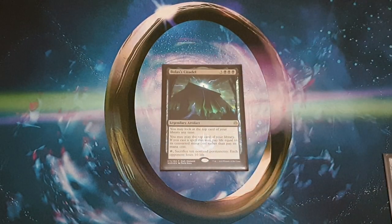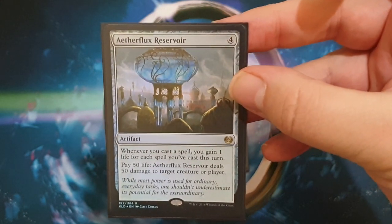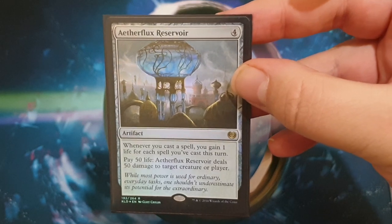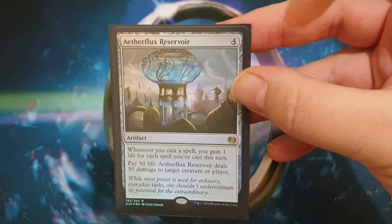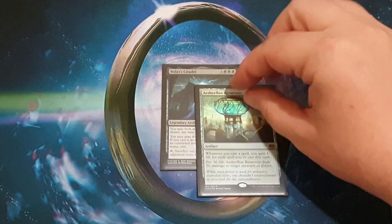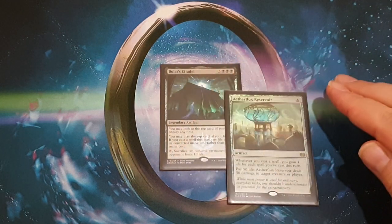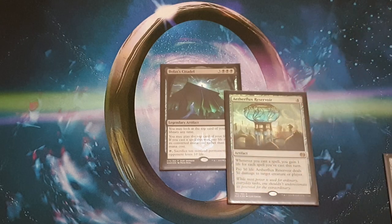How do you break it? Here's the combo: Aetherflux Reservoir. It's an artifact for four colorless. Whenever you cast a spell, you gain one life for each spell you've cast this turn. You can also pay 50 life and Aetherflux Reservoir deals 50 damage to target creature or player. You're probably wondering how this works because you're paying life for your cards — well, we'll get there in a second, but first you need to know some combos.